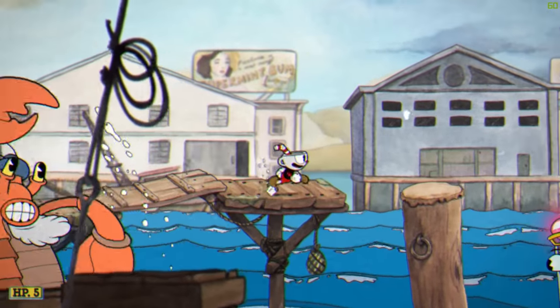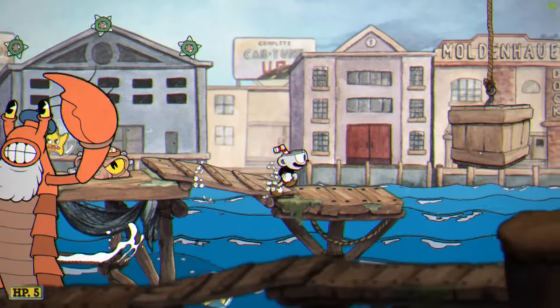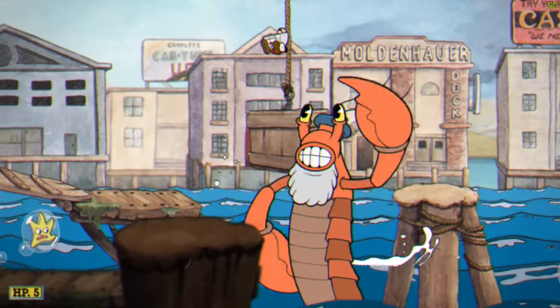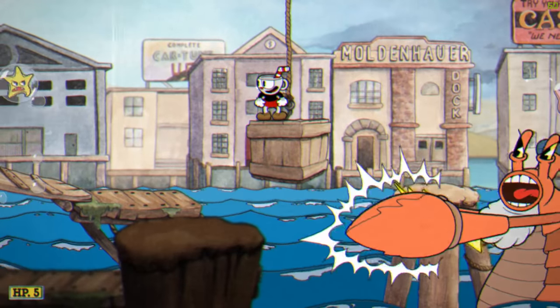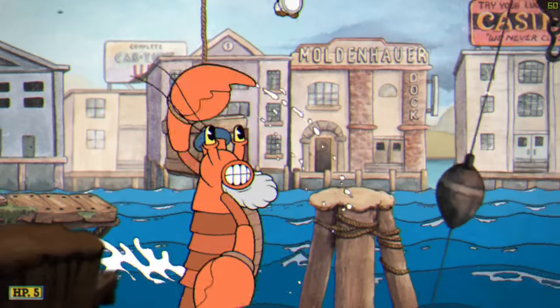Jump over the lobster and wait for the enemy to finish firing before dashing ahead. Use the next hanging crate to jump over the lobster. Jump down to avoid the lightning and then jump back onto the crate and wait for the lobster to come back before continuing.